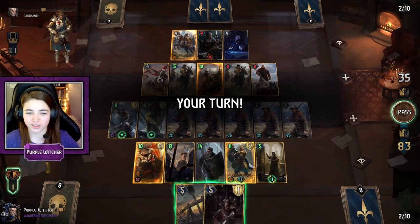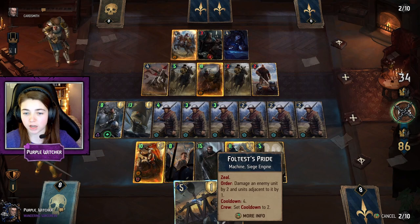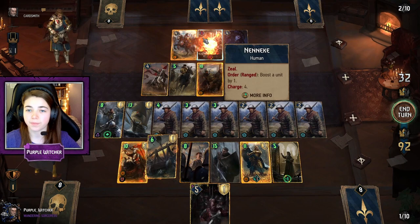They just worked together to kill our Prince, which wasn't too bad. We've got room for one more volunteer — you can only have up to nine cards on one row, by the way, guys, if you didn't know that. So let's put Foltest's Pride down in between two soldiers. Let me just check Raynard — yes, Raynard is a soldier. I wasn't sure if he was a knight or a soldier but he is both.